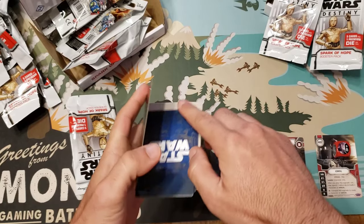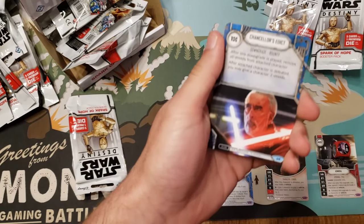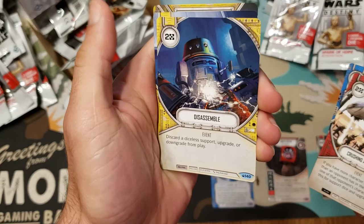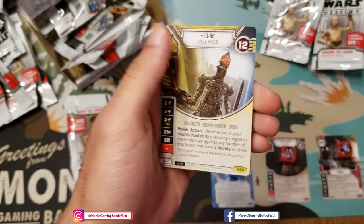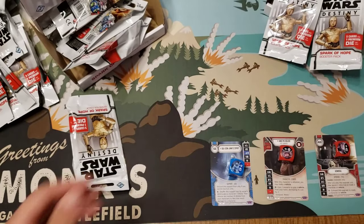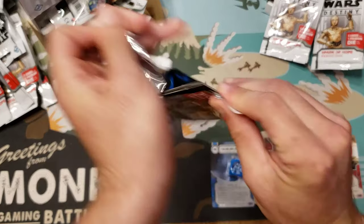More bounty hunters — a nice reprint to see of this guy though — Chancellor's Edict, Crushing Advantage, Disassemble, Bounty Hunters' Guild — first one of that — and then IG-88! I'm actually really excited for IG, and the artwork is way better than the first artwork, so thank you Fantasy Flight Games.